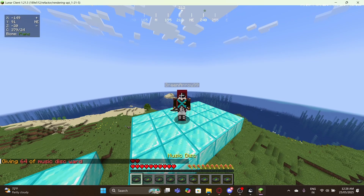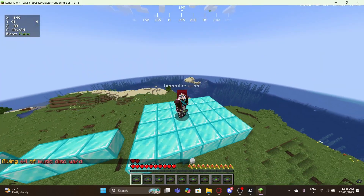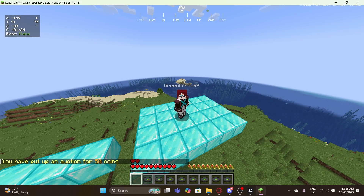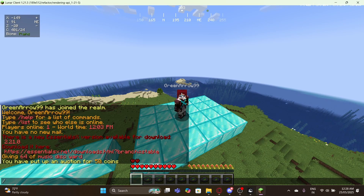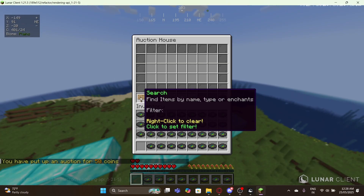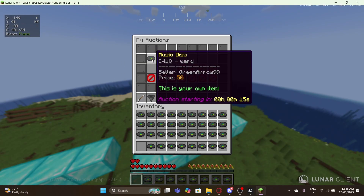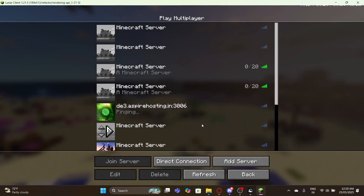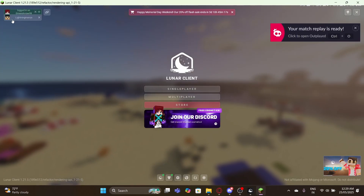I'm going to separate one over here. The command is /ah sell and the amount you want to set it for. Now if you type /ah it's going to be there in the list. I can't see my own auctions here, so let me try to join the Minecraft server with my alt account.